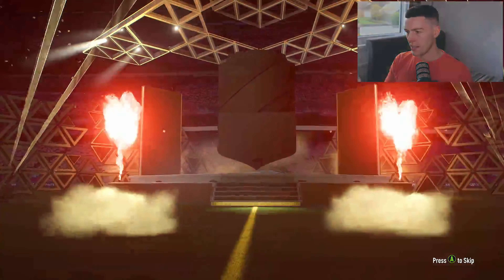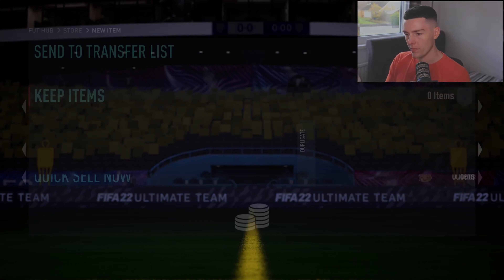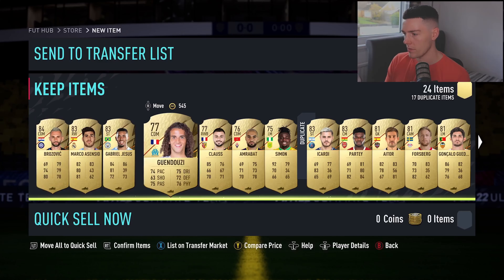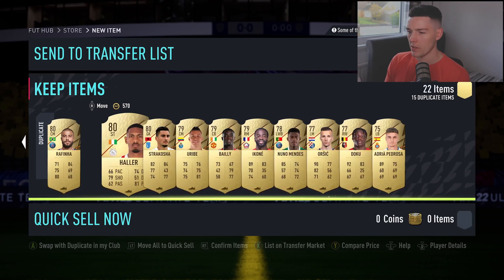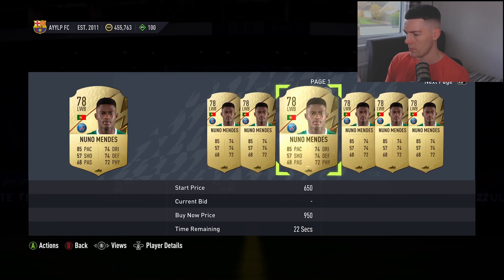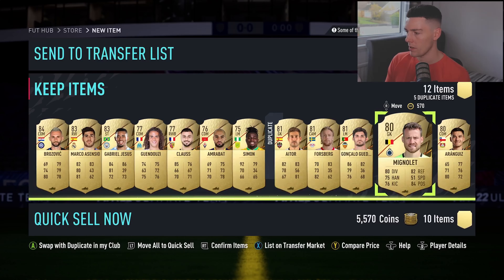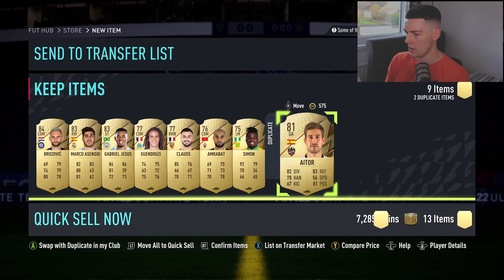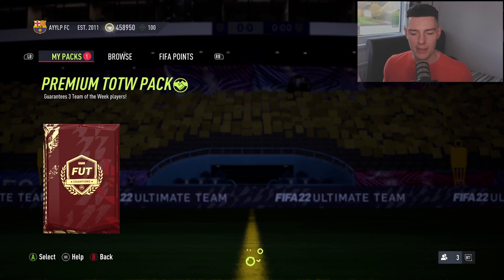Now we're on to the tradable stuff — jumbo rare players. What are we going to get in this one? Oh, it sucks again. At least these are tradable. We're getting so many dupes at the moment, but I'm sending it all down — making an extra 8k from that.